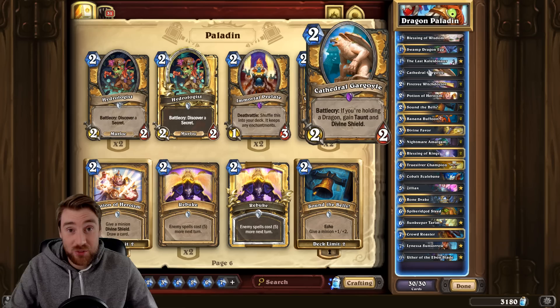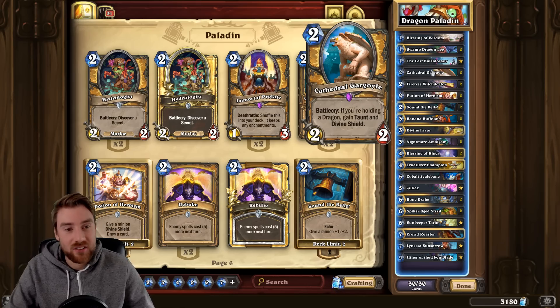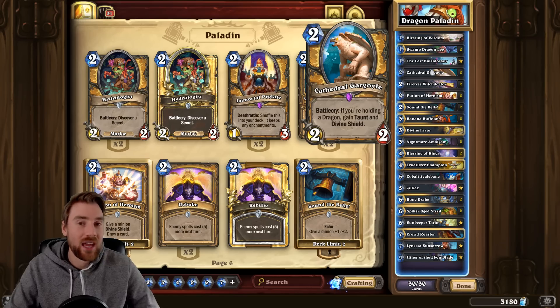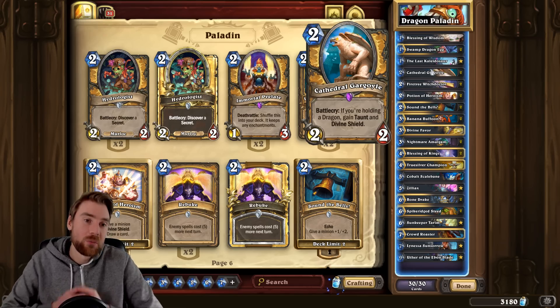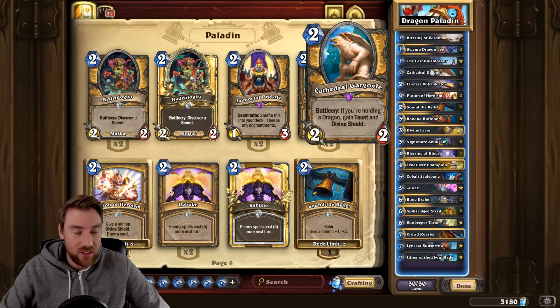For two mana, you get a 2/2 with Divine Shield and Taunt. It is probably one of the better two drops in the game, obviously if we ignore Keleseth. It has this really powerful effect but the problem is you do have to have a Dragon in your hand. Dragons are kind of difficult to make work in Paladin, but we've had a few new Dragons in the new expansion so it's definitely worth trying.